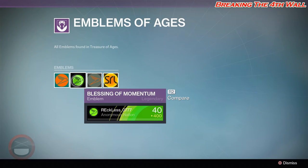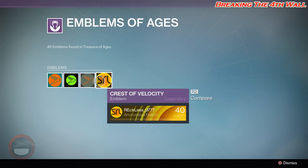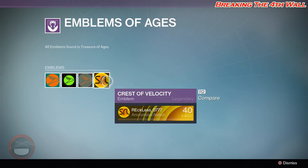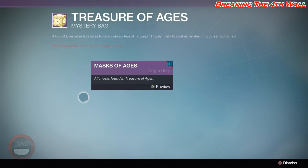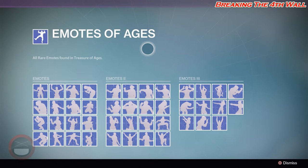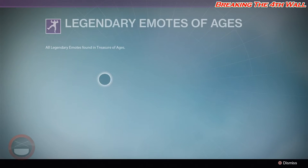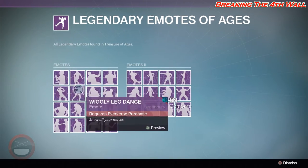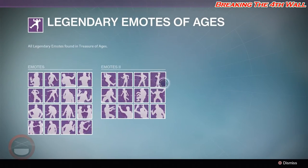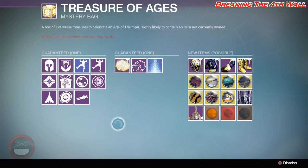Emblems of the Ages — they're just emblems. Good thing to know is it will let you know if you already own the emblem or not. I only have this one, but apparently you can get these ones too. Next is all the emotes — these are all emotes from the past events. You can look at them in your kiosk.